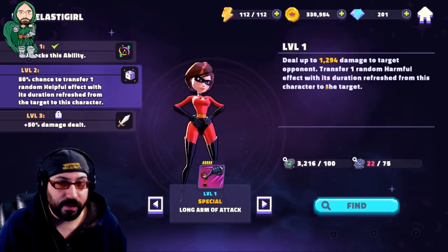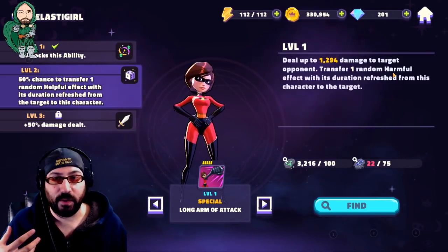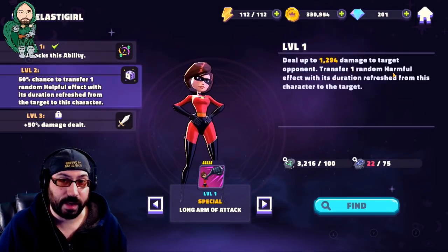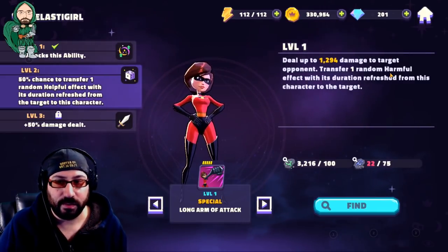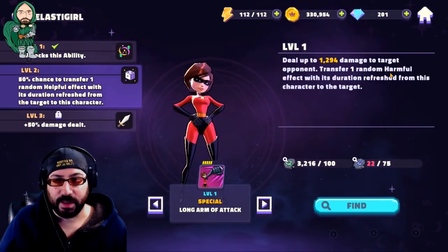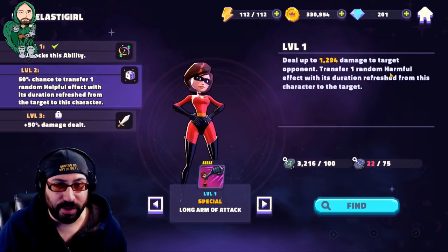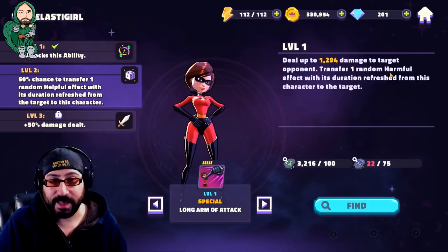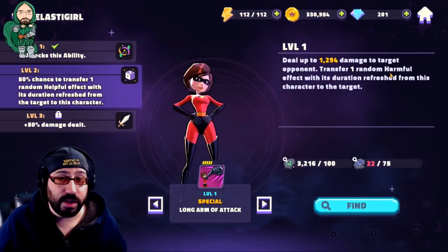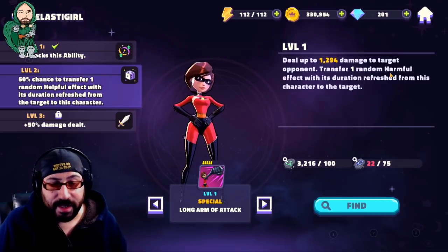Her final ability deals a pretty big chunk of damage to target opponent and transfers one random harmful effect — with its duration refreshed — from this character to the target. Basically, if you have a random harmful effect, it's not going to expire the second they take their turn. At level two, it has a chance of taking a helpful effect from them and giving it to Elastigirl — kind of the reverse of what her special does, but for more damage. Very situational. You can use this as an execute, as a big damage attack, or specifically to swap buffs and debuffs — which can be amazing, like ripping a taunt off somebody and then giving them a defense down.